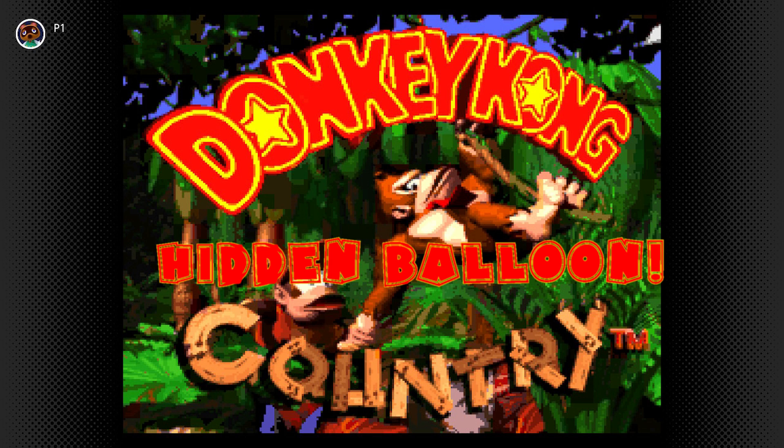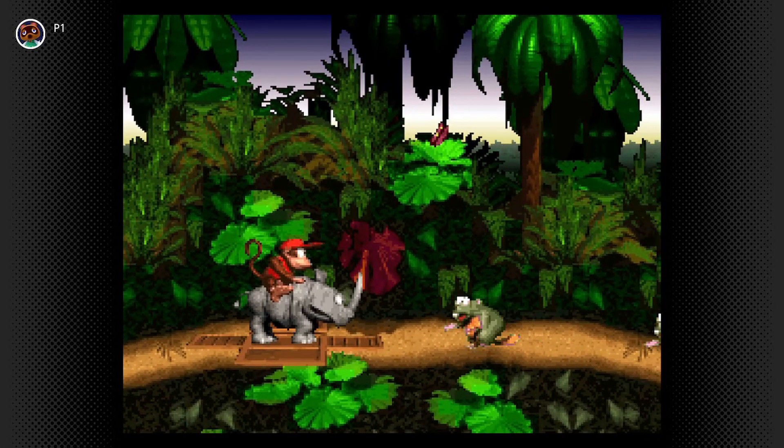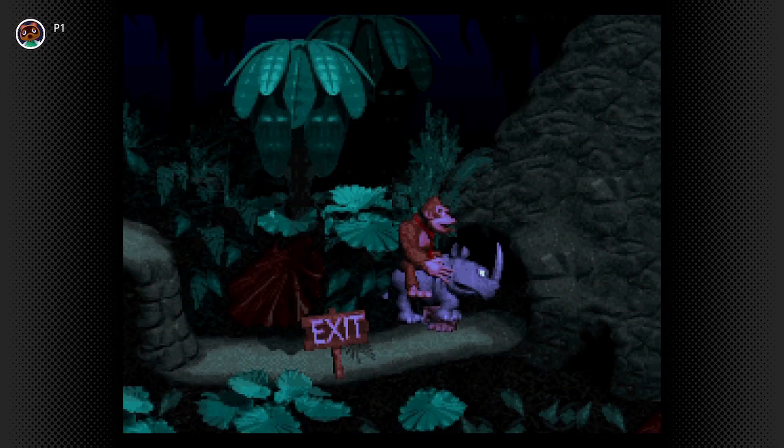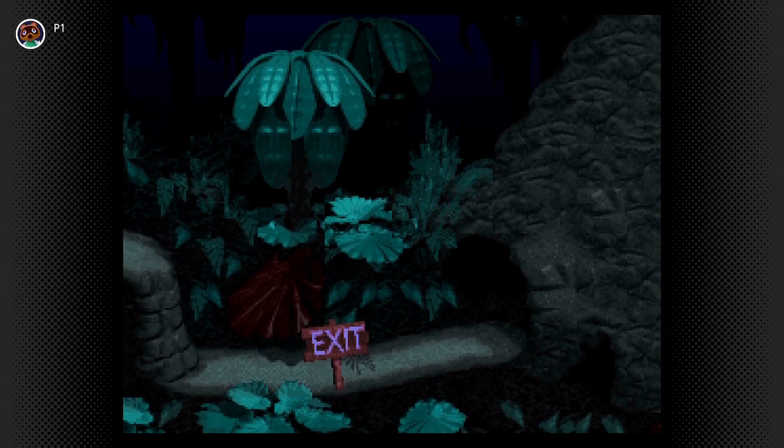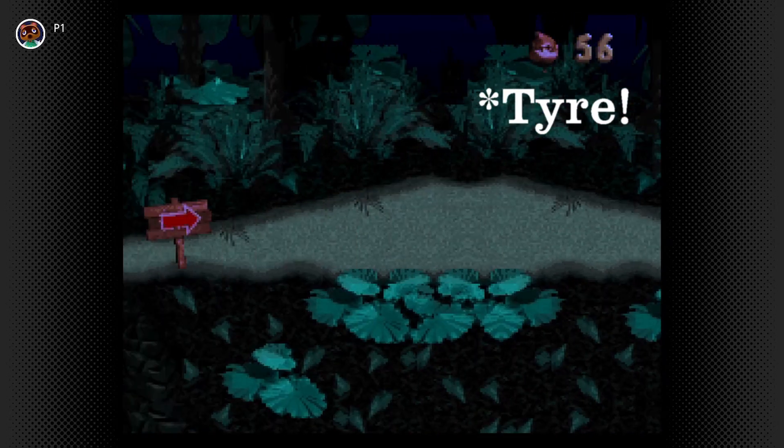Just time for one last secret. On the first level, Jungle Hijinx, grab Rambi and go all the way to the end of the level. Jump on top of the exit cave, jump again and dismount from Rambi, and you should bounce on a little barrel and fire it into a blue balloon.